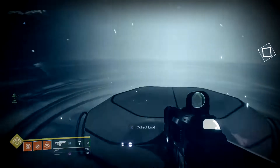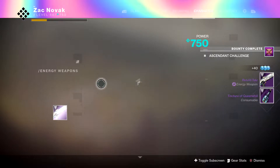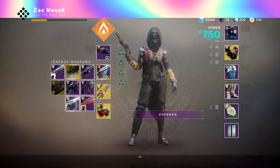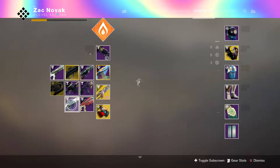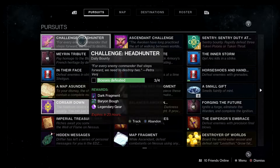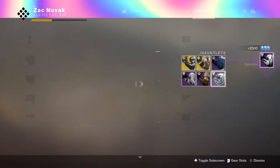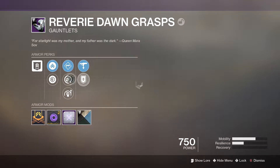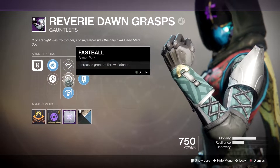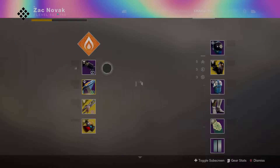Once you take out the knights everyone else despawns, and that's pretty much it. Let's see what we get from the chest — we got a Reetold Tale shotgun, which might be pretty good. It's not the greatest rolls but I do like the Reetold Tale as a shotgun. From the ascendant challenge we're getting Reverie Dawn Grasps with Grenade Launcher Loader, Fusion Rifle Scavenger, Special Ammo Finder, Fastball, and Momentum Transfer — not too bad, I might actually keep those.